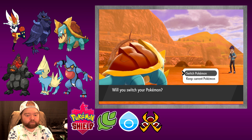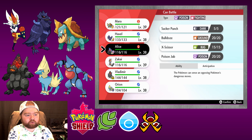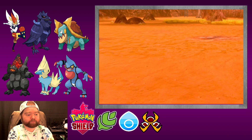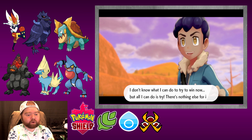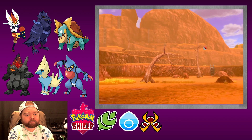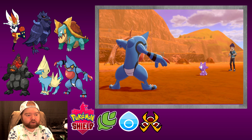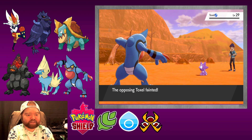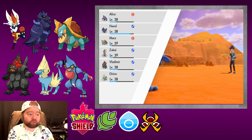Toxel. Let's go into Alice, we haven't seen her on screen for a while. We'll go for Bulldoze here — pretty easy one. His team is diverse, I'll give him that. It's not very strong but it is diverse.